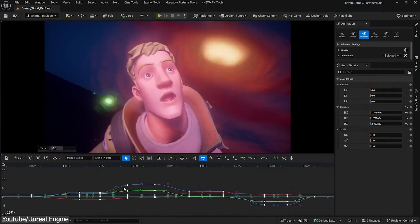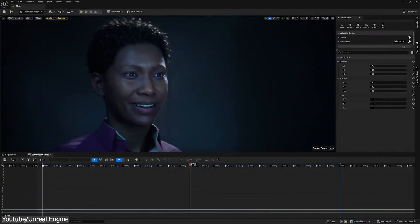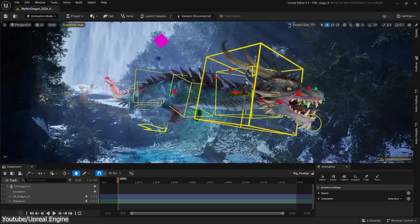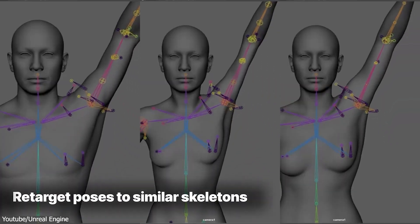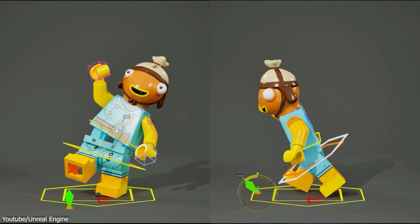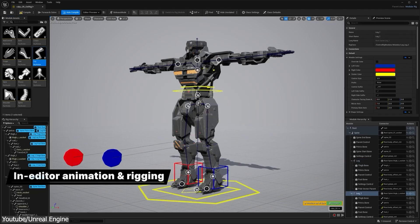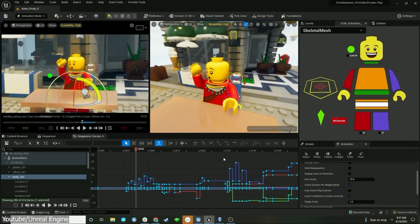The part that made me raise an eyebrow about this update is the new character animation toolset. Historically, Unreal and other game engines have always had a tough time with character animation, which is why animation was always done in software such as Maya, Blender, or 3ds Max. However, with this release, Unreal Engine broke out of the norms and introduced a new animation paradise for quick, easy, and enjoyable rigging and animation — without going back and forth between Unreal and Maya or Blender.